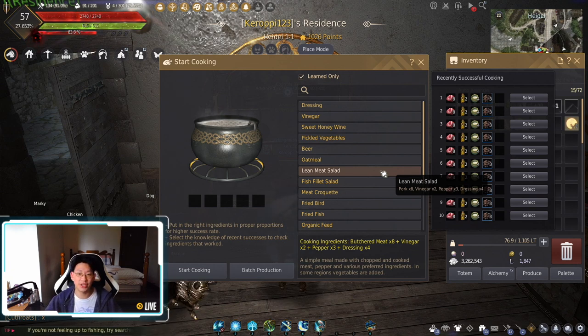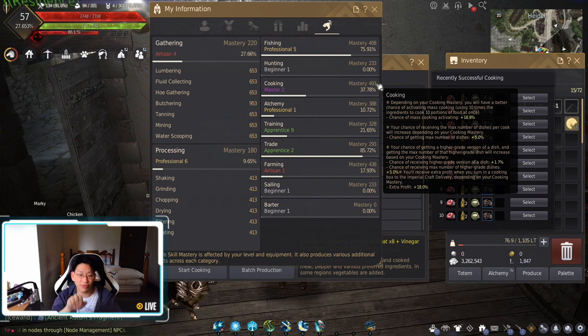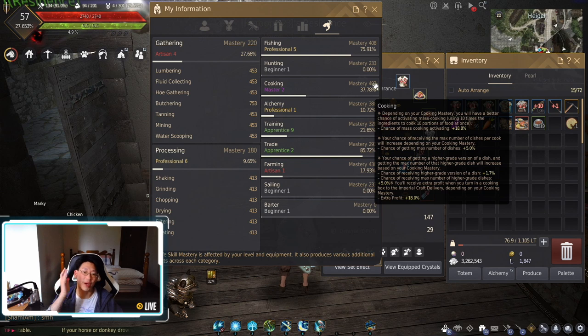I make almost 100 million every single day just from the turn-ins. Keep in mind, you do get extra money the higher your cooking mastery is. You can see here when you click on learn more, my cooking mastery is 493, and it says extra profit plus 18%. The higher this mastery stat is, the more profit you gain. So you could invest in some Logia clothes to put on as you turn in the boxes for extra profit. Whenever I'm cooking, I wear silver embroidered cook's clothes because it reduces cooking time by four seconds. When I'm about to hand in the master boxes, I switch to Logia's cook's clothes to boost my cooking mastery and get more extra profit per box.